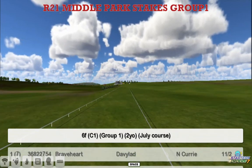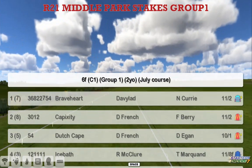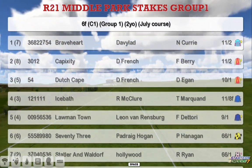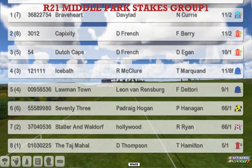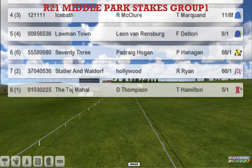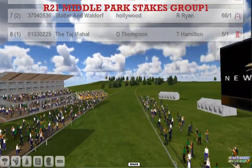The Middle Park Stakes is next — a Group One two-year-old colts race over six furlongs. At the top we've got Braveheart for David Robertson, Capixity for Daniel French. He's also got Dutch Cape, Ice Bath — a red-hot favourite for Rod McClure — Lormantan, Leon van Rensburg, 73 Padraig Hogan, Statter and Waldorf for Derek Hinton, and the Taj Mahal for Darren Thomson.